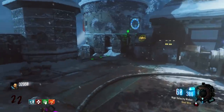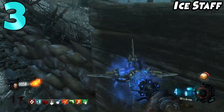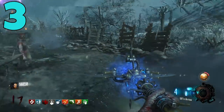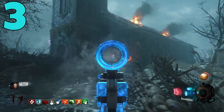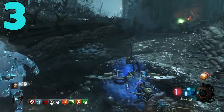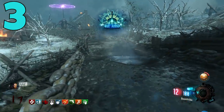Coming in at number three we have the Ice Staff from Origins. When Origins first released in Black Ops 2 Zombies, for about the first month people really didn't know how to use the Ice Staff properly. Running around using the Ice Staff was good for training and killing hordes, but it really wasn't the ideal staff to use.